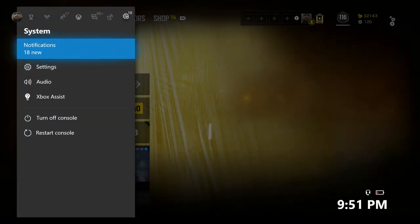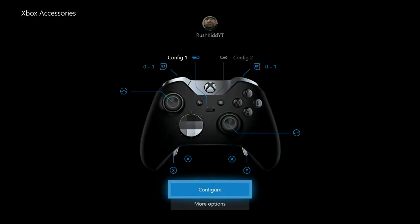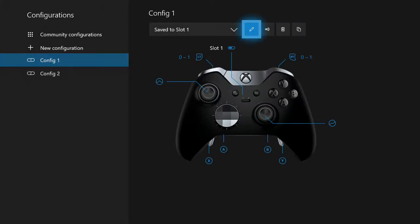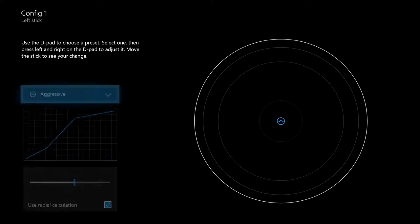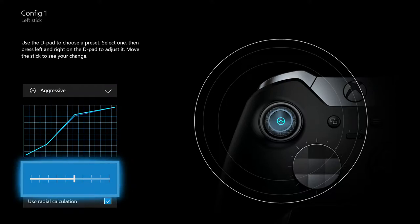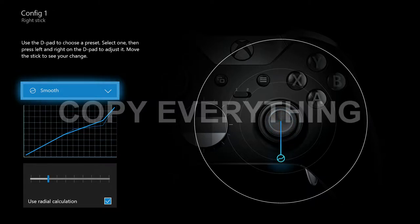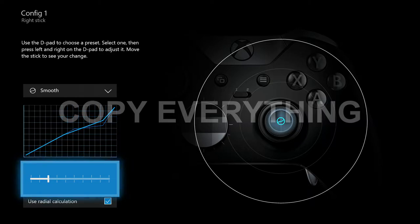Go into Settings, Connected Devices, Device and Accessories, and just configure. Go onto the left stick — make sure it's set to aggressive, make sure the notch is on fifth, and make sure that radial calculation is on. Now go onto your right stick — make sure it's on smooth, make sure that it's on the second notch, and make sure that radial calculation is on. This makes tracking with your right stick very very easy and it's a lot easier to control the recoil.